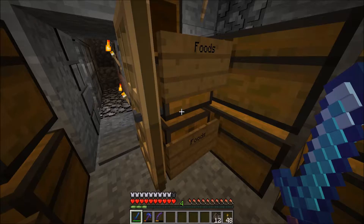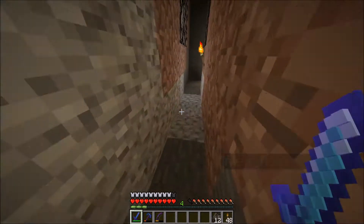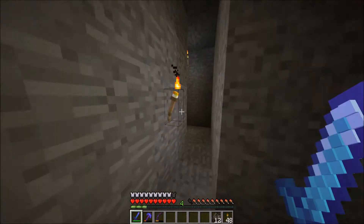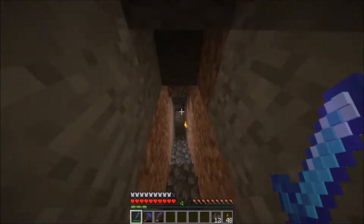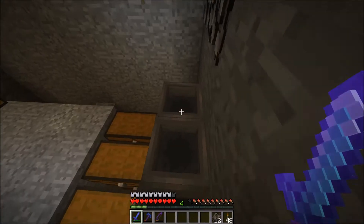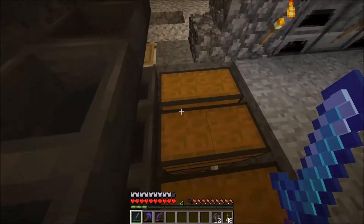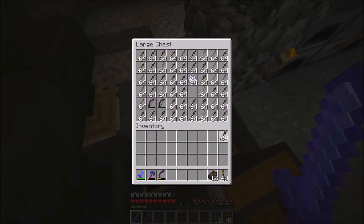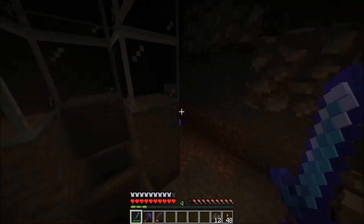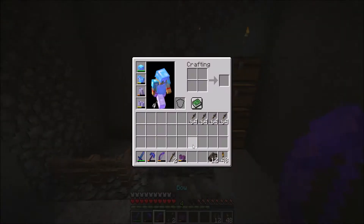I thought we had a Depth Strider book. Yeah, there was one. Let me get some arrows. And from the Skeleton Spawner, which has all of these things — you can see these chests are full, and down there there's more chests with all these hoppers. Oh, there's Depth Strider 3! Okay, so we'll toss this book up here. We want Depth Strider, Unbreaking, and Protection 4.